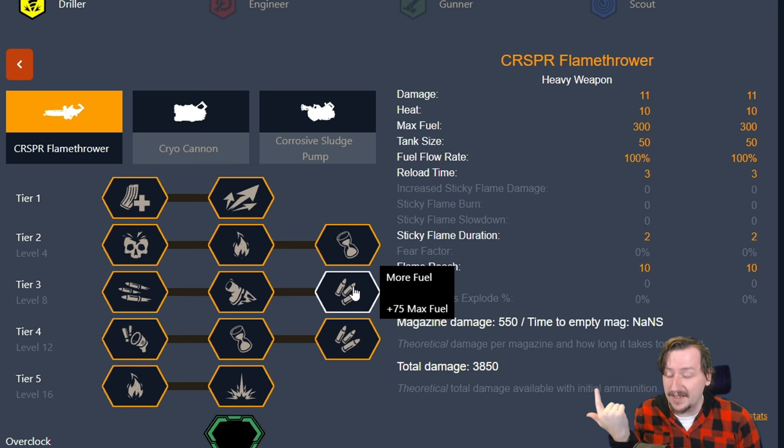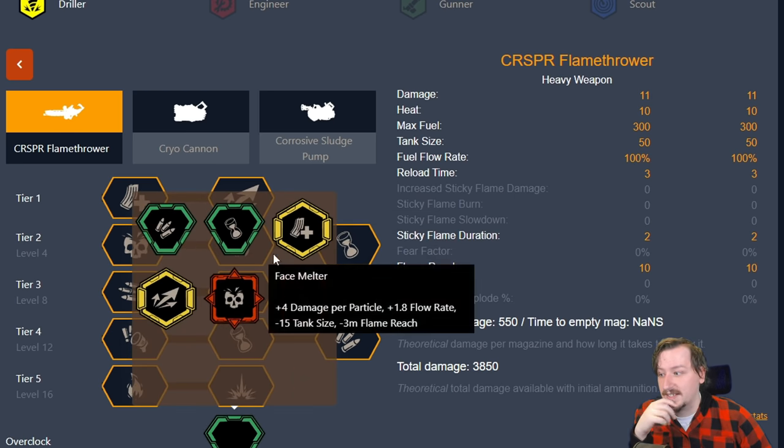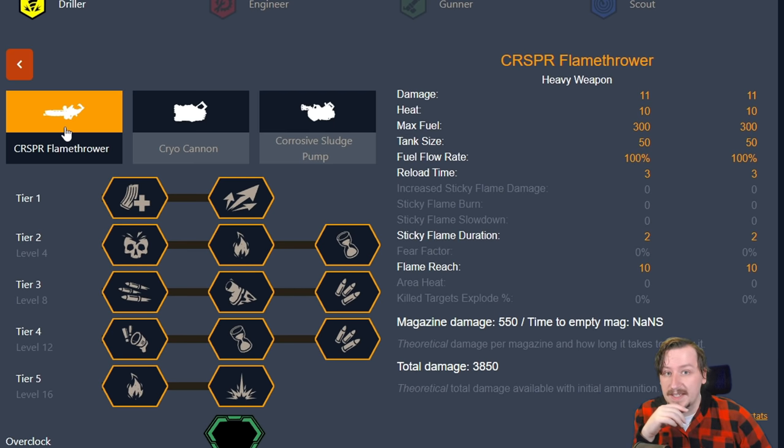This can show you other build guides that people have put together for different classes, as well as tips for them. You can also get access to a calculator that shows you all of your stats for the weapons, including things like your total potential damage, the magazine, the amount of damage you do per magazine, how long sticky flames last, flame reach, everything like that. It's a very useful resource. You can also check out all of the overclocks available here, including the new primary weapons. This will probably be updated too when the new secondaries come out.